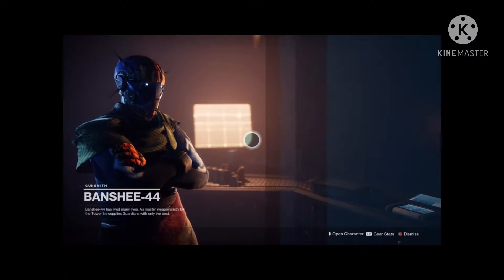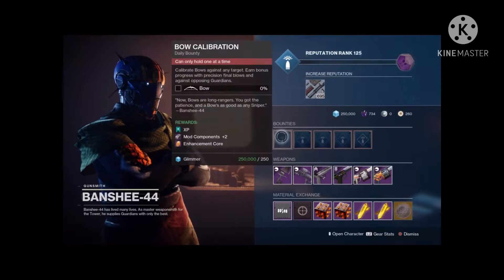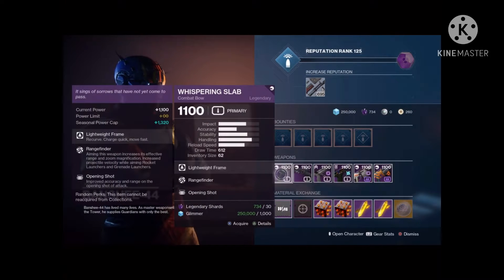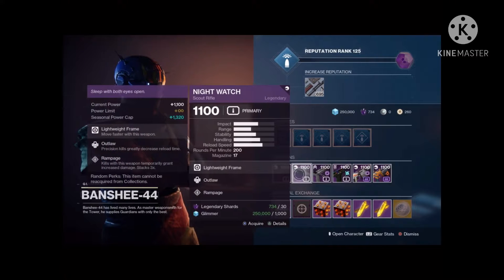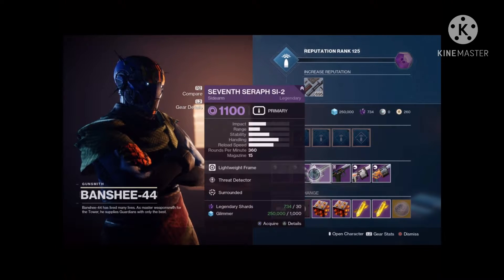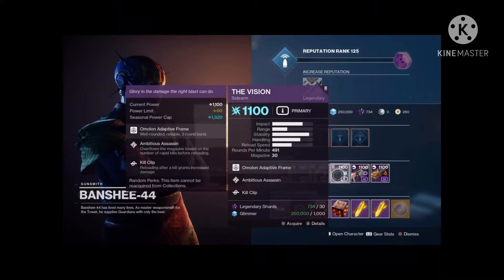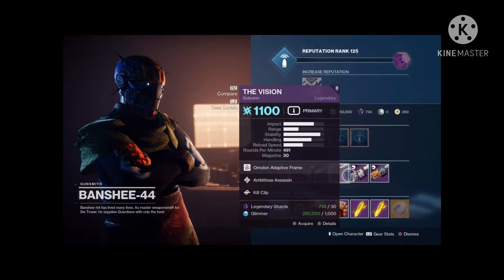Looks like we have a brand new set of weapons from last week, sorry for not covering that. Whispering Slab looks like a rangefinder opening shot. Next we have Nightwatch — Outlaw Rampage, pretty good roll, I would be getting that. And a Vision of 7 Tariff — Vision is a really good roll actually, I would get that, looking nice.